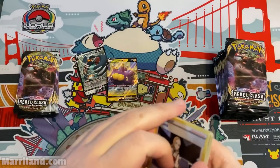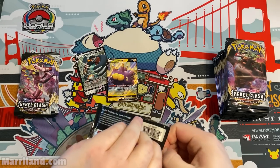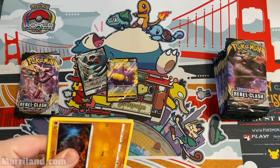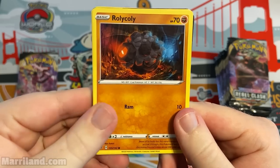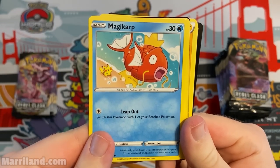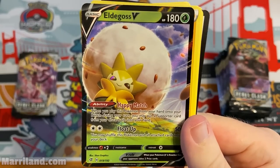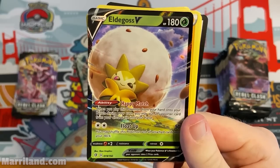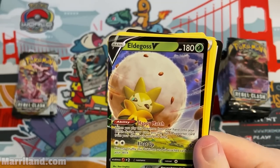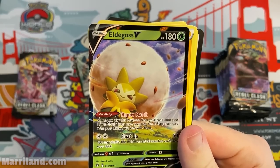Got Oleana again. Opening packs can be finicky — I have a very specific way I like to open them and when it doesn't work I get annoyed. Pack — Magikarp, Meditite with Yoga Shock, Volaby. Whoa, it's Eldegoss V! Happy Match: when you play this Pokemon from your hand onto your bench, you may put a supporter card from your discard pile into your hand. That could be really nice with Scoop Up Net.